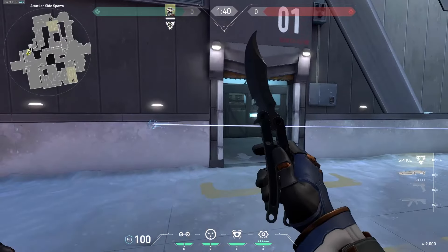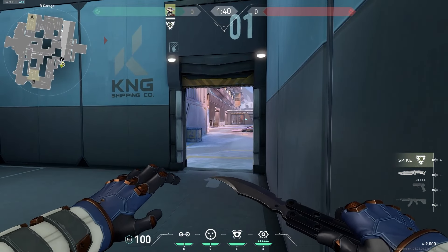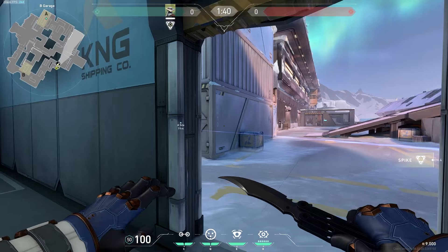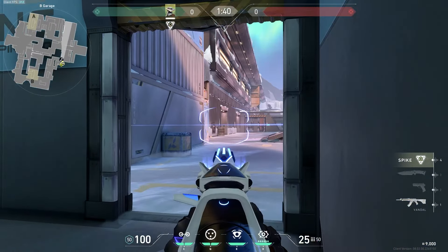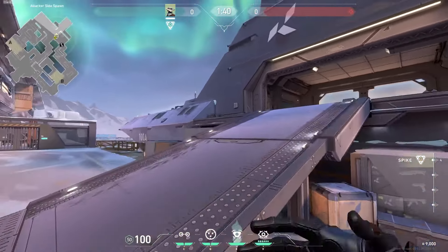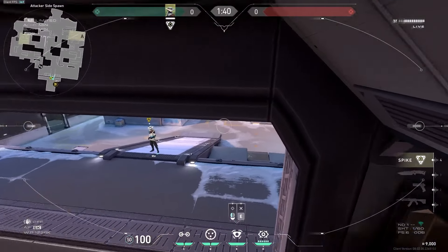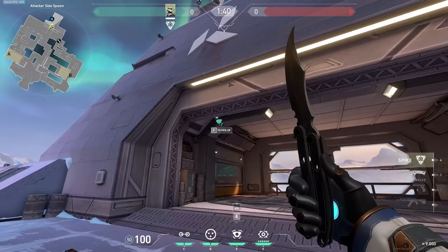One of the downsides of this tripwire setup is that enemies can actually hide in these corners if they're smart. If you guys wanted to push A and then changed your mind — maybe A was a bit tough — and decided to rotate, there might be an enemy waiting here who can surprise you. That's why I recommend having a camera set up looking towards B main, something like this. It watches mid — you can see their legs and they can't really see this cam, so it's pretty nice.